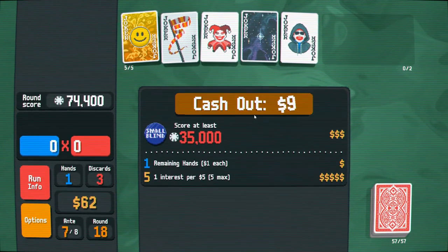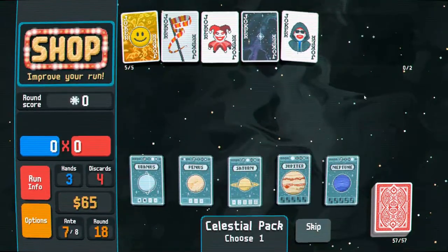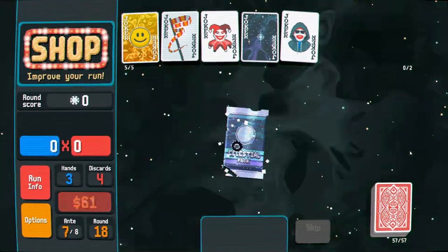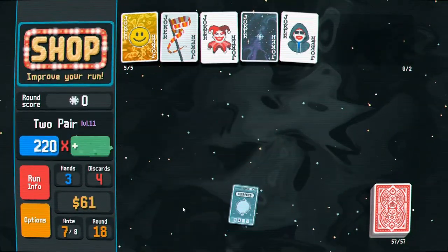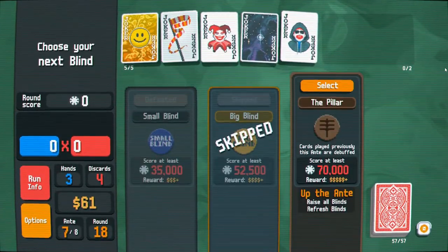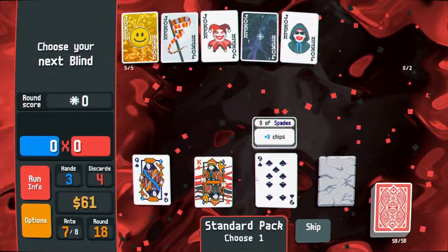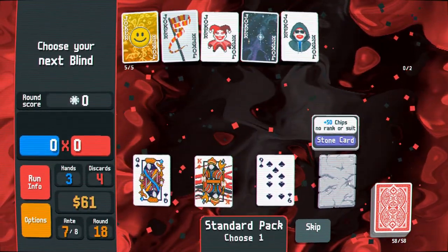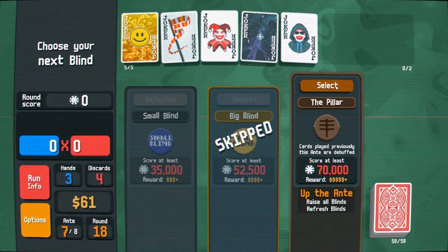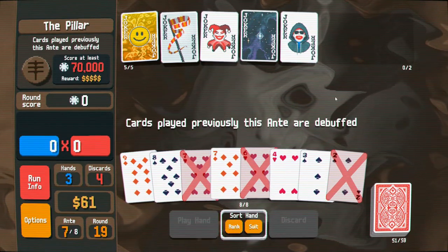Completely unpunished. Was that 50,000 that I saw? That's probably one of the higher scores I've ever gotten in this game. Let's just keep leveling up our two pair. With my luck, there'll be something where I can't play two of the same kind of hand in a row and I'll get completely screwed. All cards previously played this ante are debuffed — oh okay, I get it, yeah that makes sense.